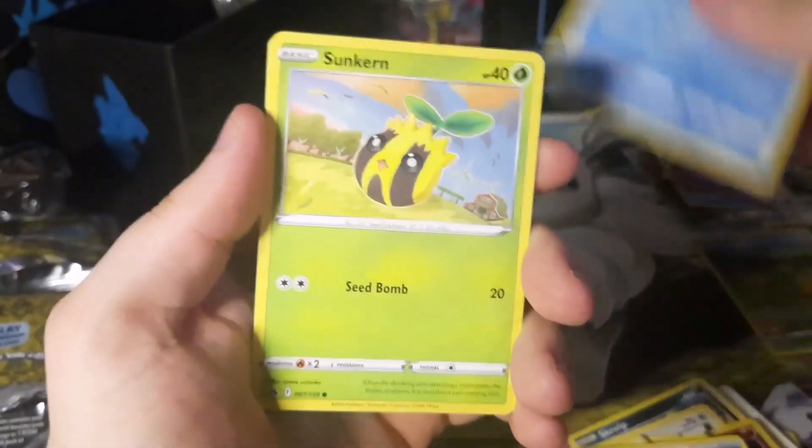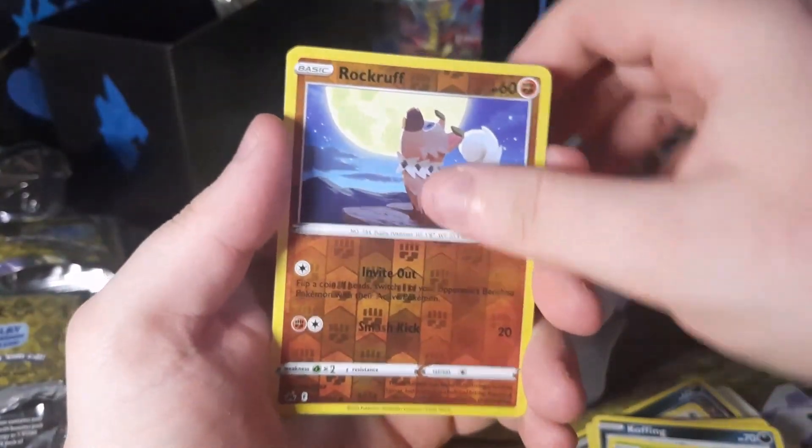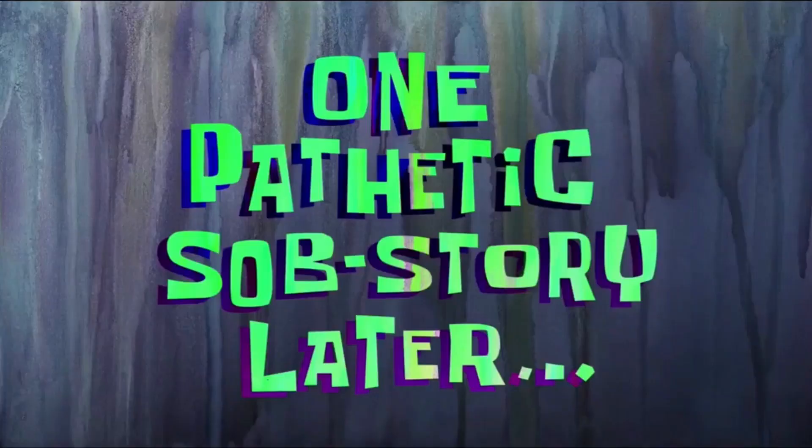Here we go, the final opening. We are at a rough start when it comes to Crown Zenith — everything I've touched, we haven't gotten anything good. Literally no great pulls, just one dollar pulls here and there. It's a little upsetting and makes for shitty content, but it's all I got. It's disheartening, but it shows that any product you open, you can get nothing — you're not guaranteed anything. You're buying at your own risk. One pathetic sob story later, I must be the king of jack shit. Put the crown on my head. Thank you very much, you're dismissed, goodbye.